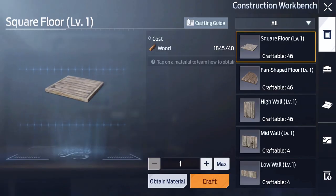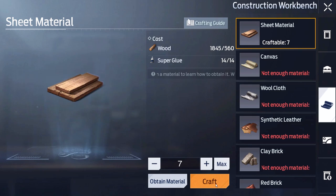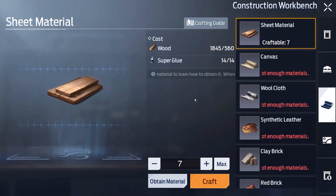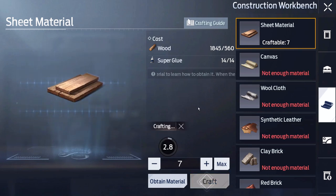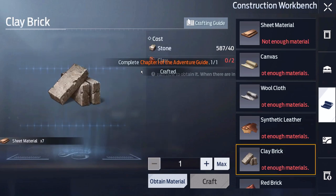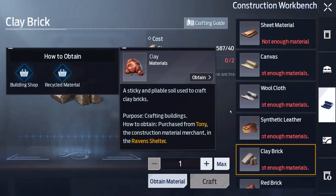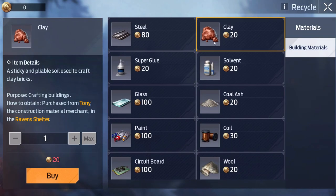Let's go over to our construction workbench. We need seven sheet materials — and we'll need a bit more super glue to keep building. The other thing we need is clay bricks, and for that we'll need to get some clay. It looks like we might need a quick trip to get more clay.